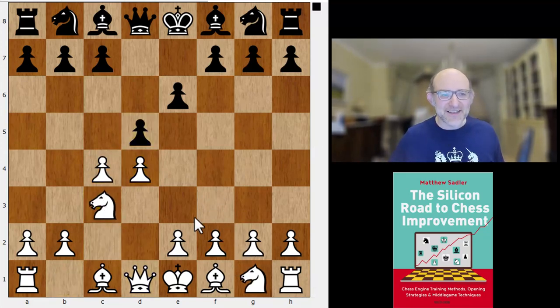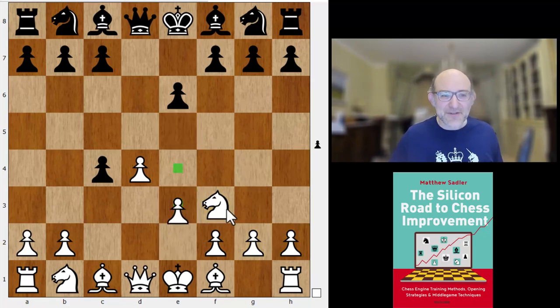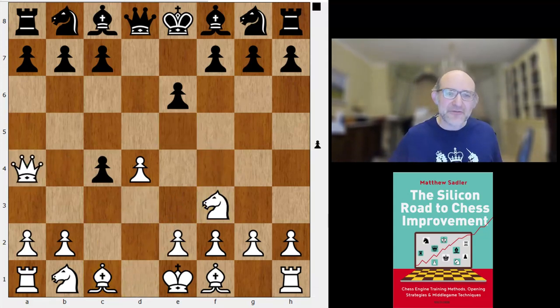After Nf3 dxc4, what could white play? Lei could play Nc3 but it's not really what she's been playing — she might decide to do it. Obviously there's e3, heading back into a Queen's Gambit Accepted main line. Ting Yi Lei has played that once and also played it as black against Tan, and they drew. One idea is also Qa4+ — a line I spent a lot of time analyzing in the 90s — and actually what I discovered then has not changed very much.